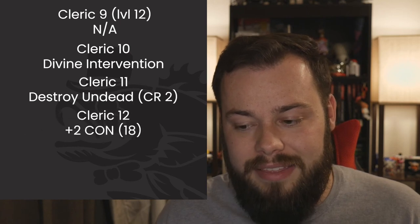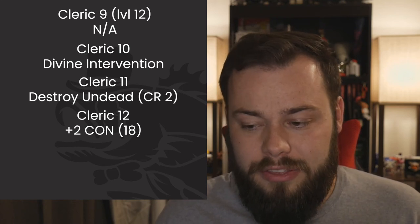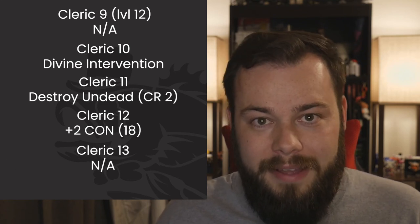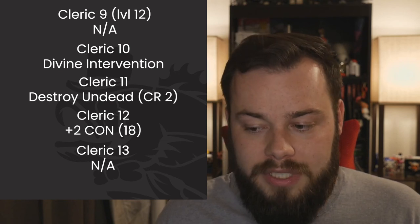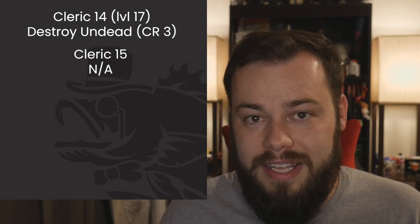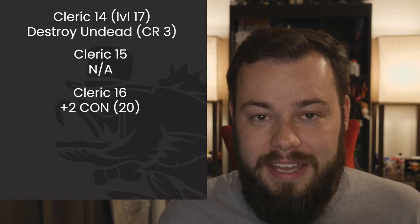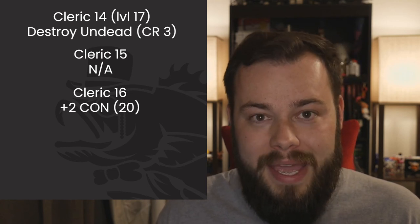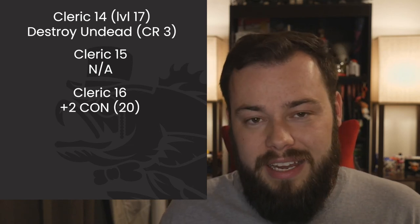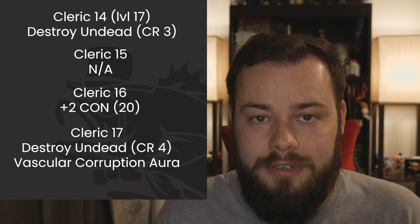At Cleric 12 I take a +2 to Constitution — no more feats needed this late in the build. Cleric 13 gives seventh-level spells: Fire Storm qualifies for Bloodletting Focus, and Symbol is really great. Cleric 14 gives Destroy Undead up to CR 3. Cleric 15 gives eighth-level spells including Sunburst for extra damage. Cleric 16 is another +2 to Constitution, maxing it out. Finally, Cleric 17 at level 20 overall gives Destroy Undead up to CR 4 and Vascular Corruption Aura — a true capstone feature.